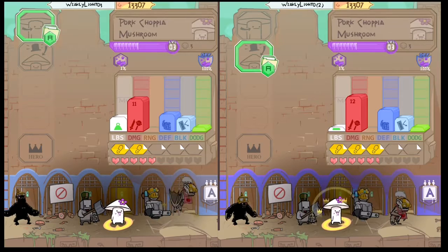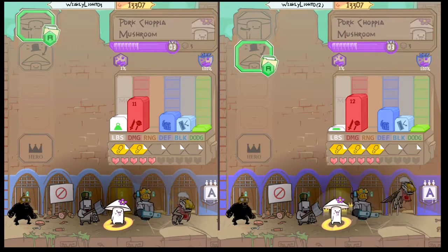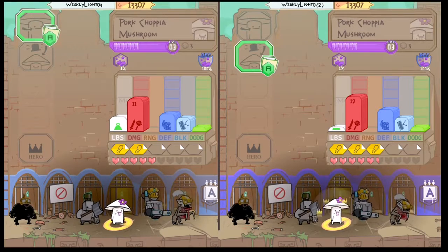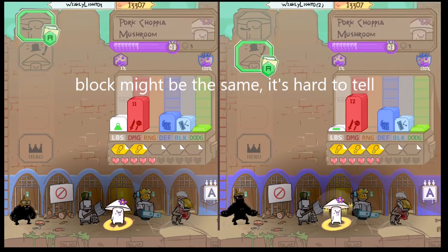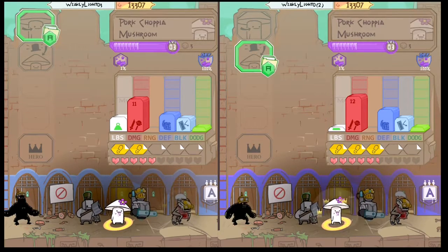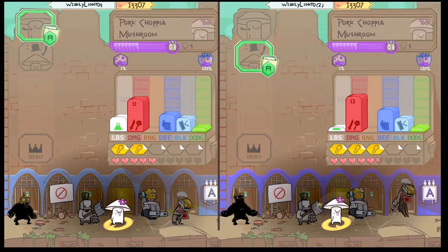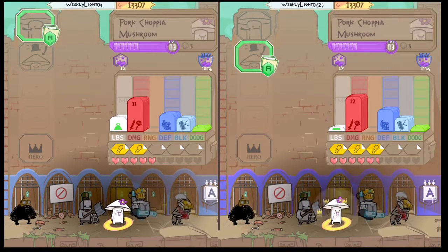When it becomes the hero, its weight goes down, its damage goes up to 12, it gets higher defense and block, it can now move three steps, and it has five and a half hearts which is about 110 HP. It receives very big buffs from being the hero, unlike a lot of other characters.